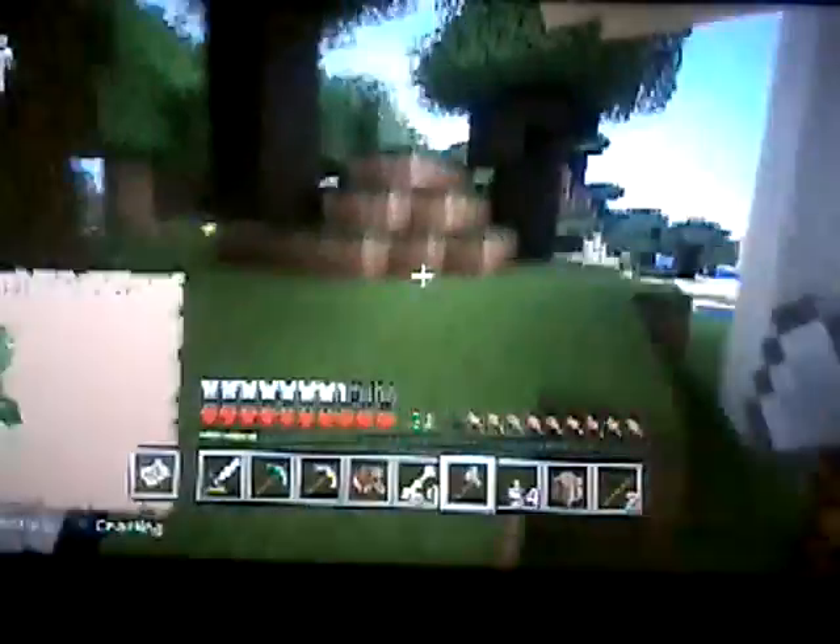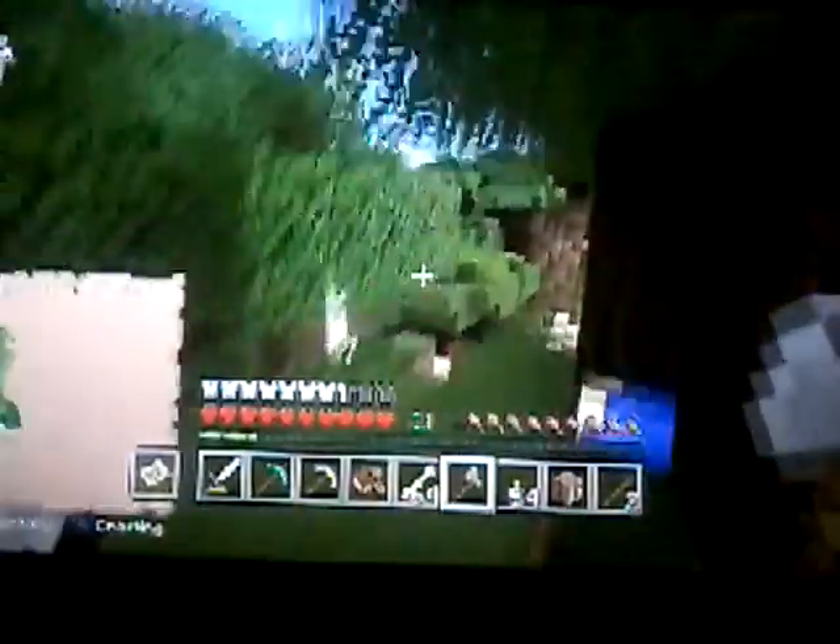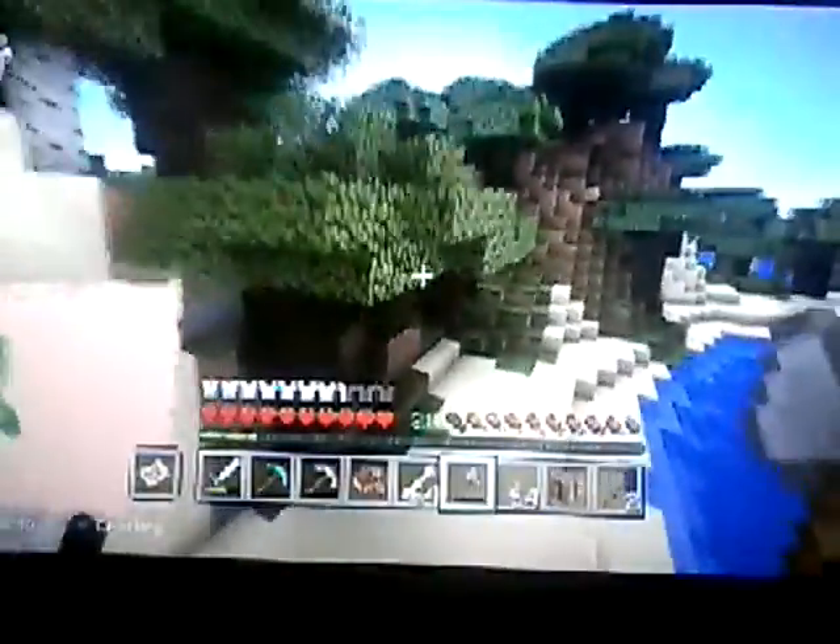I said woodland mansion — yeah, so let's make that a goal. If we're gonna find a woodland mansion, this is gonna be a little bit tough. So I said I was gonna go exploring, and I am. Let's go ahead and try to look for a woodland mansion. Our armor is perfect.